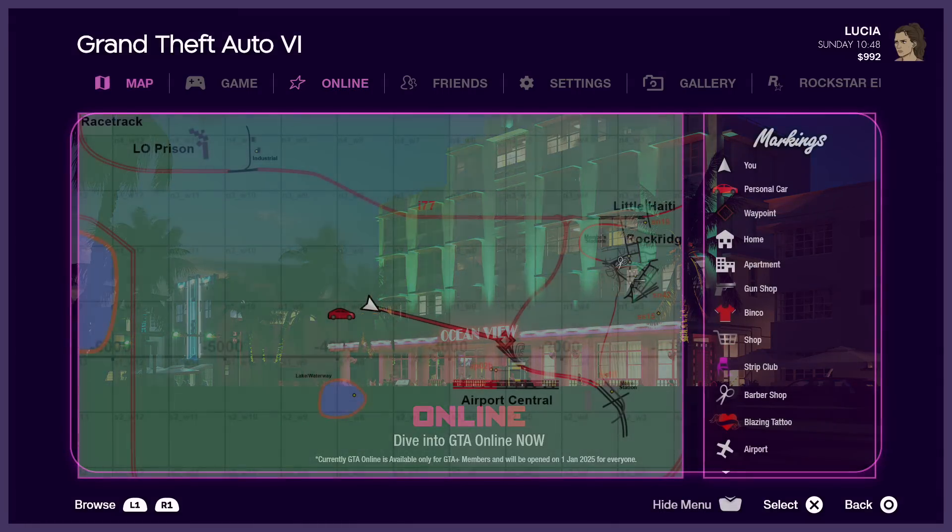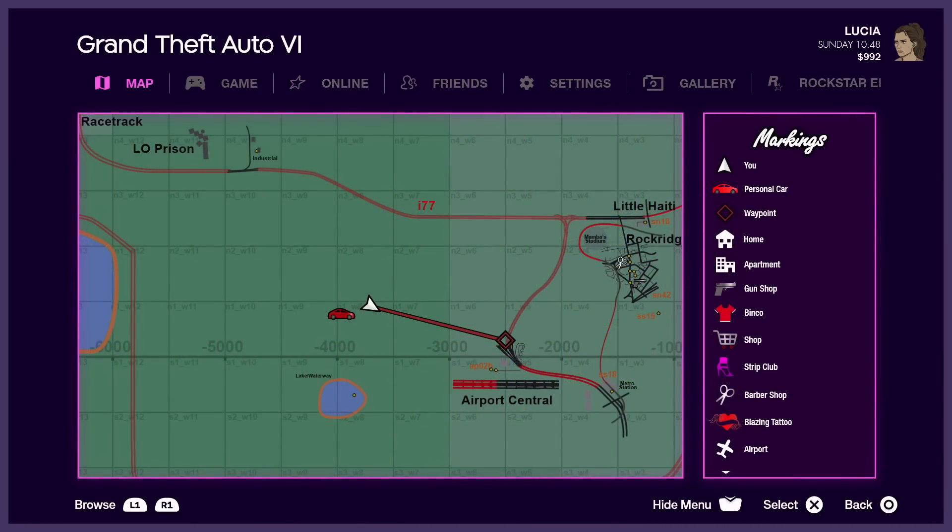Once you load up the game and hit the start menu, it's probably going to look something similar to this, where you have access to the map, your game, online, friends, settings, gallery, and probably a Rockstar editor or something like that. The map will be fully revealed in online, while in single player you'll have to explore areas for them to be fully revealed. There's also a markings page on the side that's going to outline all your important areas, like the airport, tattoo shop, barbershop, strip club, gun shop, apartment, etc.